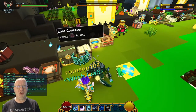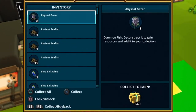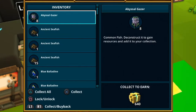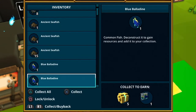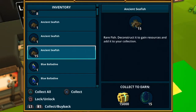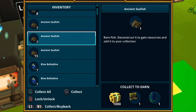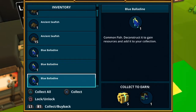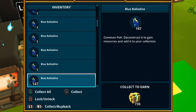I deleted all the ancient boots because they just filled my inventory, but this is basically what we've got. We've got 15 ancient sea fish, which isn't too bad, plus two trophy ones, so that's 17 of the ancient scale. We've also got 147 blue balbadine.